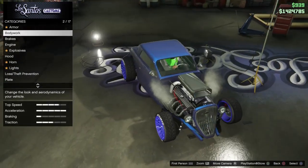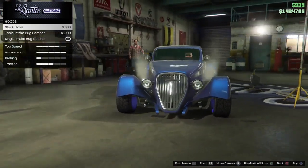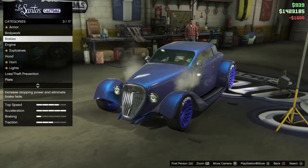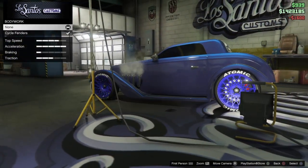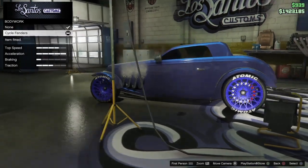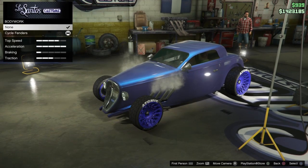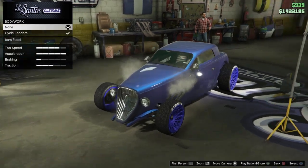I personally think it looks better without the side parts. If you want to change the hood, you'll need to do the glitch again. Put on the stock hood, then put cycle fenders back on first, go to none, and spam it — as you can see, I hit it first time again.